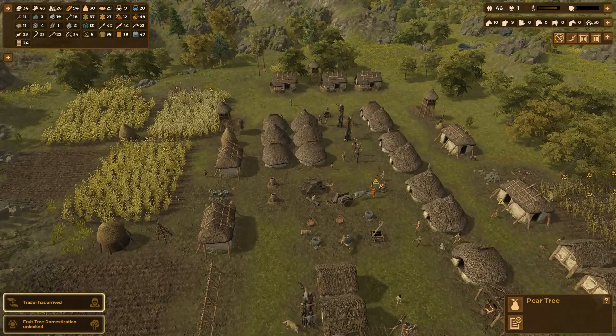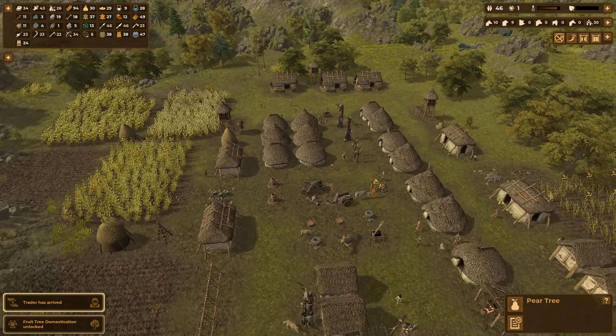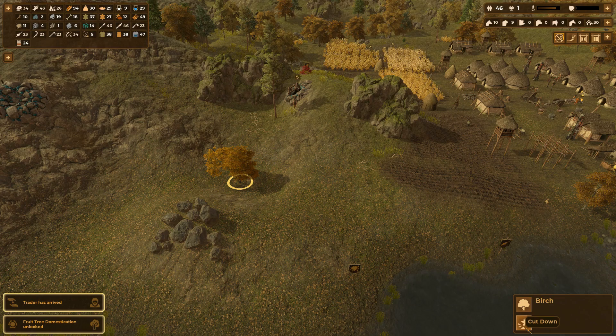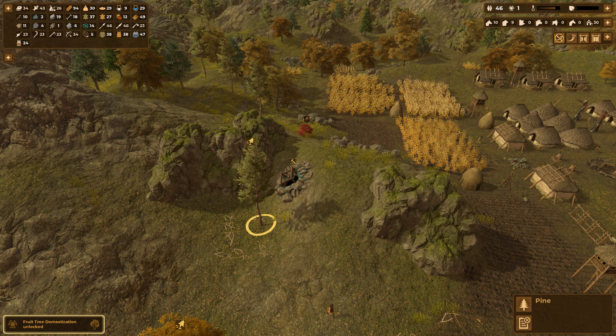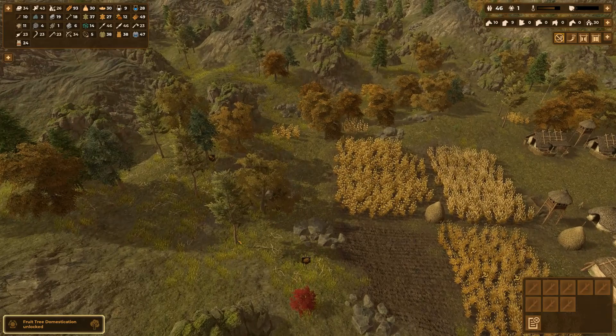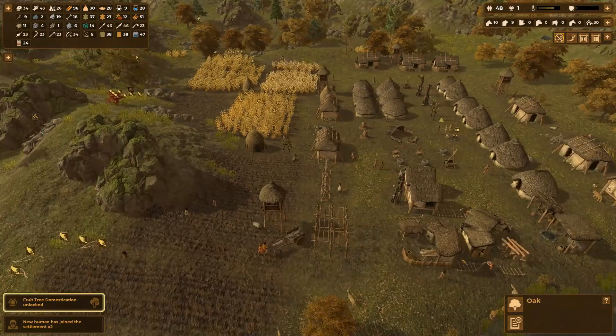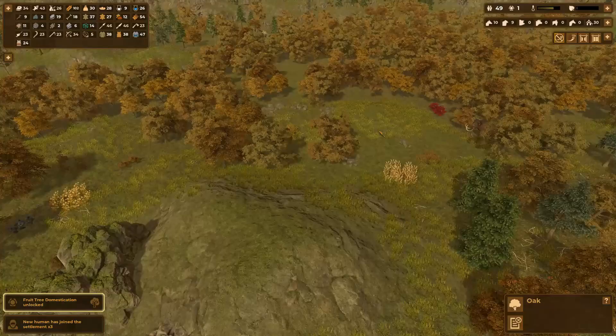We'll take that pear tree down. I don't know if I really want to deal with planting any of that stuff yet, but I do want to get my people on logs and sticks, because they're just weird with sticks for some reason. Are they chopping any trees down yet? A mammoth — I am hunting that.